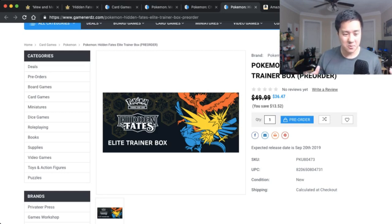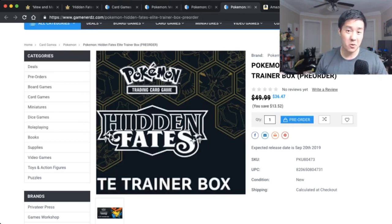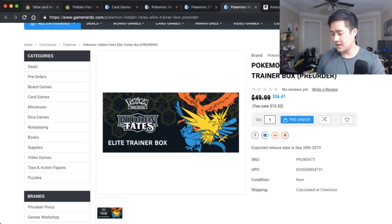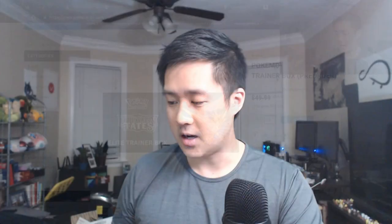It could be a pretty expensive month with Unified Minds coming out at the beginning, and then Hidden Fates through September. I think it's going to be huge — the Japanese Ultra Shiny was a massive hit, and when it finally comes to English there's going to be a lot of hype. A lot of people are going to be hunting that shiny Charizard. I think this is really important to bring up because things could be financially tight. Now let's get into the Korean Ultra Shiny GX box opening.